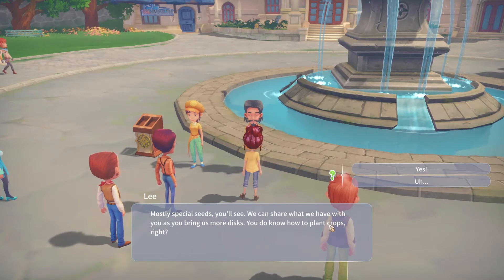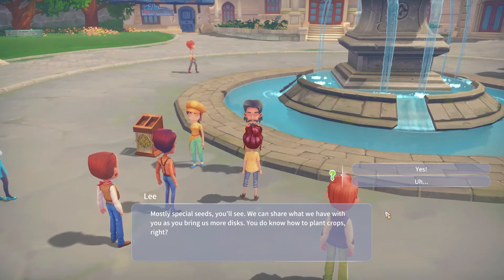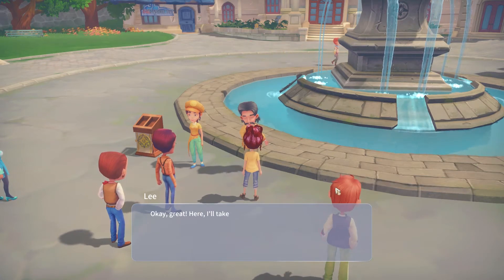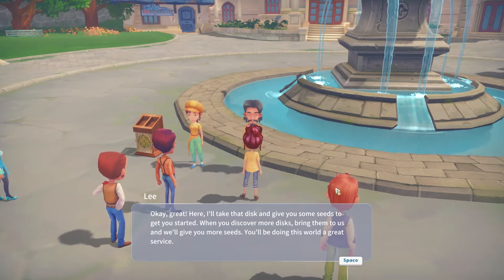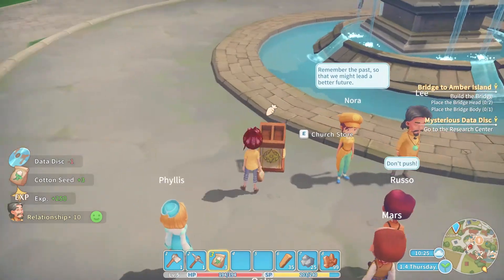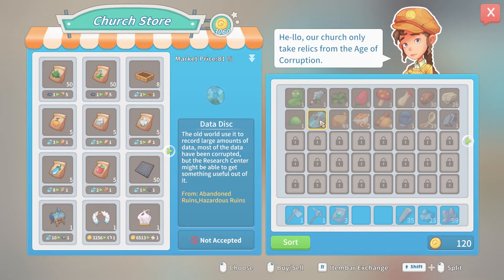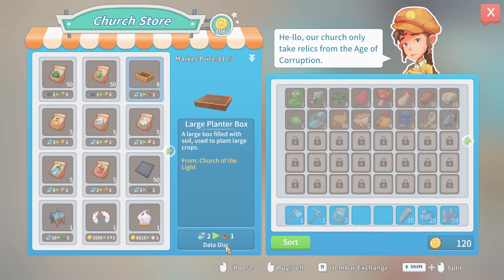Do you know how to plant crops? That's literally my answer. Oh, a carrot! It's a store, okay. Where do my discs go? I've got two discs. Look, two data discs - that's pretty cool. I'm down for that. A small silicon chip - okay, that's pretty cool. I'm going to jot that down because I'm going to forget.